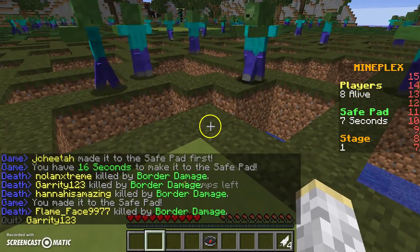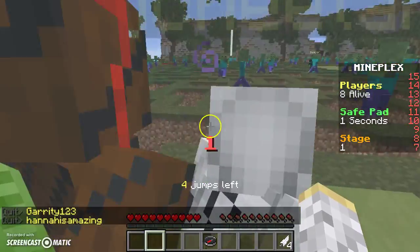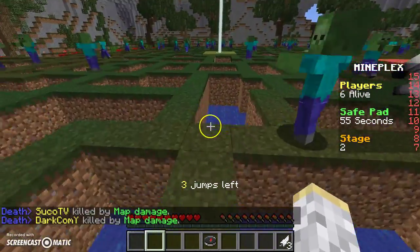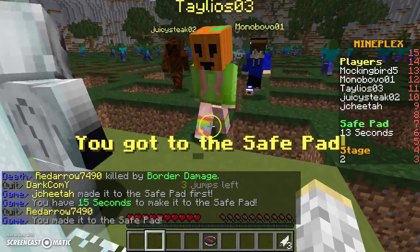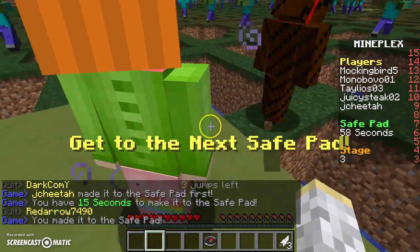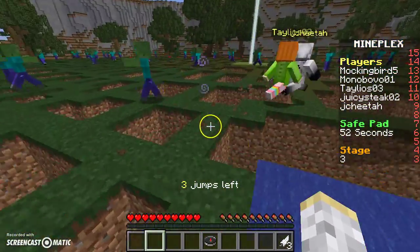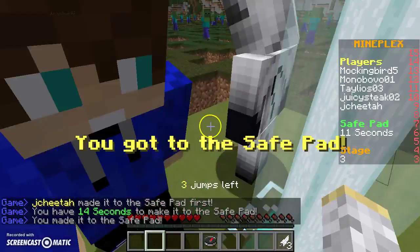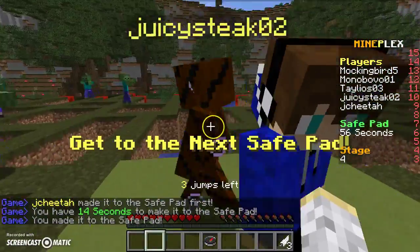It says right here four jumps left, but I can barely see it over everyone dying from border damage — there's a border! Go to the safe place. I just used one so I have three jumps. I can see that now. Oh okay, we are doing pretty well this time — I actually made it to the second safe pad! That's amazing.